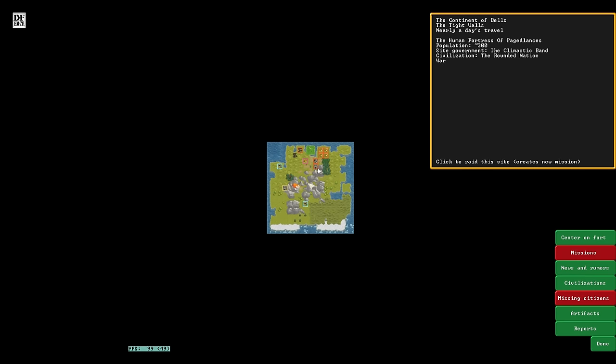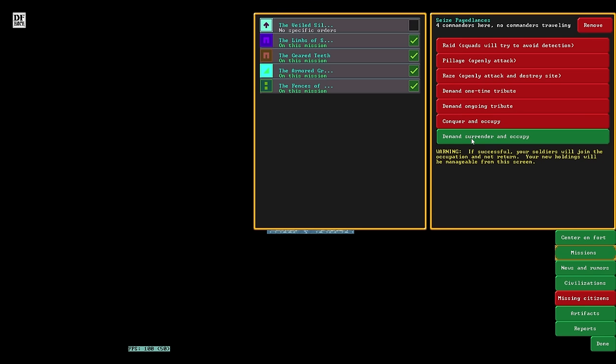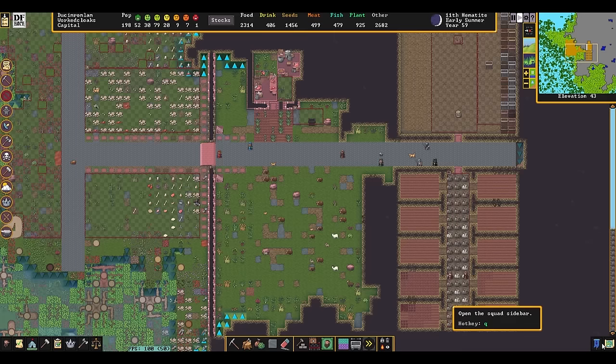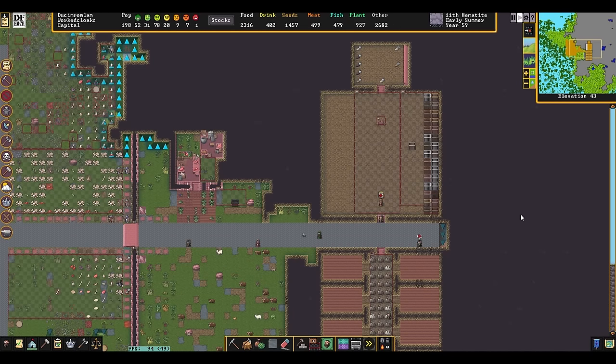So this is the actual human capital? And this was the goblin capital, which was taken over by the humans. I want to go for this fortress here — 300 people. We're going to see if this works. We're going to send our four heavily armored melee squads, demand surrender and occupy. We want them to bend the knee. There goes the squad, almost right away.